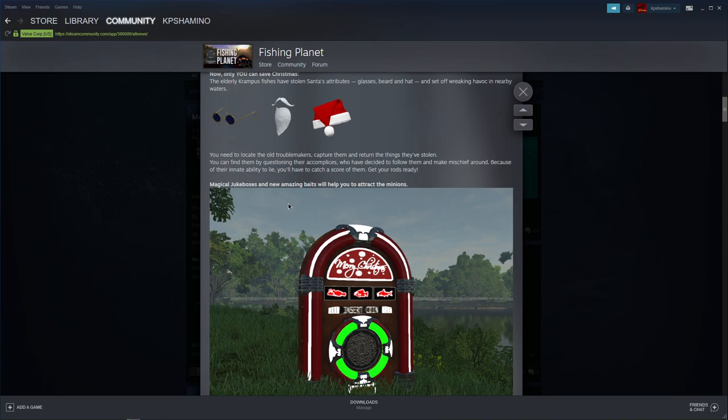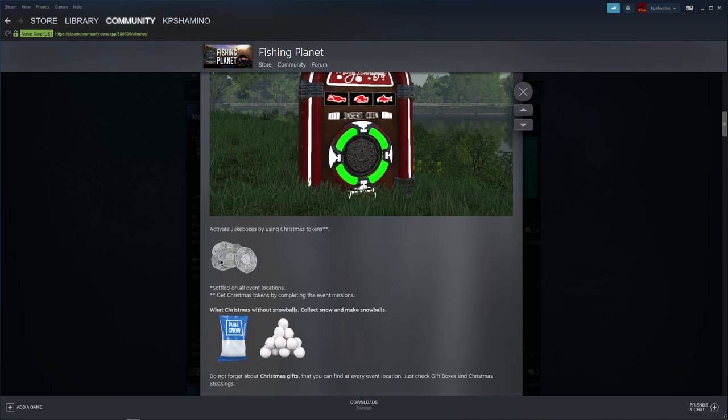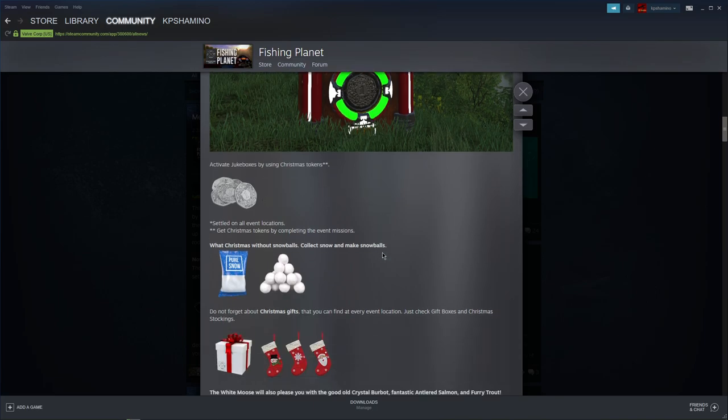I will show you everything in-game a little bit later because this feature is so kitsch it's unbelievable — I'm not going to spoil anything. In the jukebox you need to throw coins, and here you can see the coins and the Christmas tokens, as they are called.